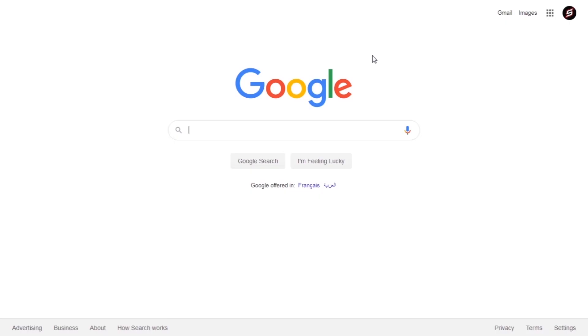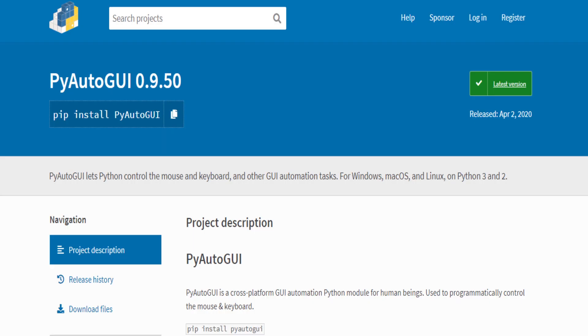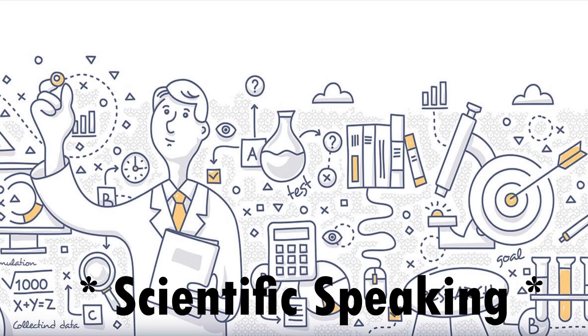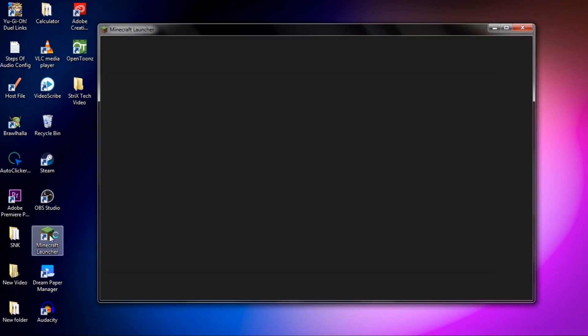To get started, I'll need to look for a module to take control over my keyboard. After a smart Google search, I found this module called PyAutoGUI, which is what I need. Now I'm gonna do a little research to know what are the exact keys I need to press in order to create a good bridge successfully. So let's head out to Minecraft.